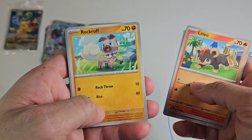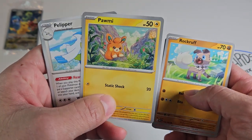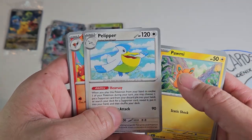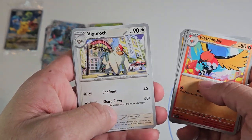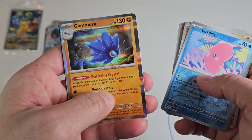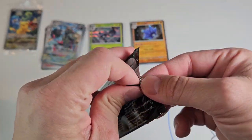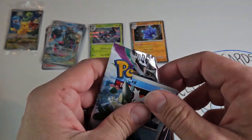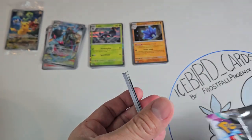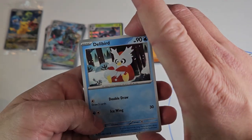Starting off pack three with Slowpoke, Litleo, Rockruff, another Flabébé — our stream is starting to get infested with them — Pelipper, Fletchinder, Vigoroth, reverse Makuhita, reverse Love Disc, and a Glimmora holo. What do you guys think — will we have better luck with the ETB, or was it better luck with our booster box?